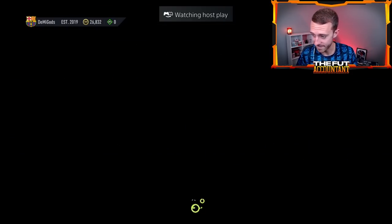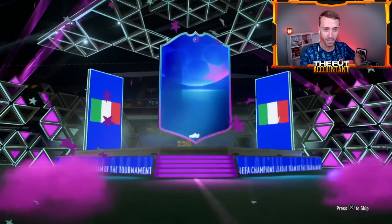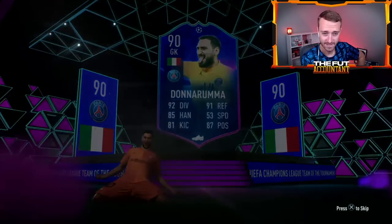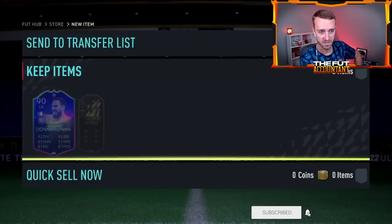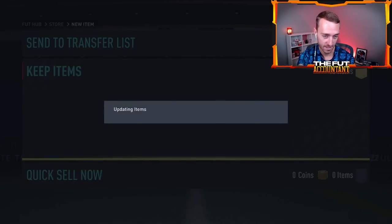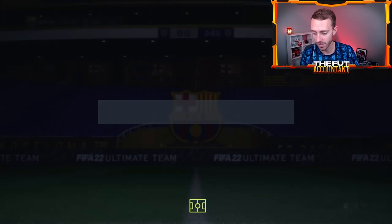GG's man. EA is working so hard. They're really working on getting us our packs back right away. Who's this? Donald Ruma. Come on, there better be some good cards behind this. Three golds. That's it. Dymaria's nice. You did get a couple 85s that are special cards. Pretty colors once again. Not bad though, good fodder.